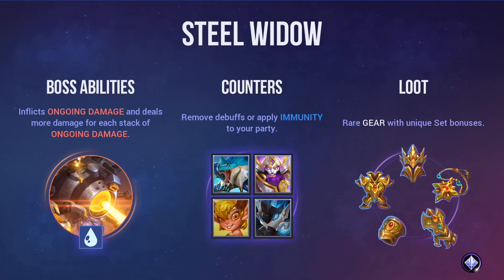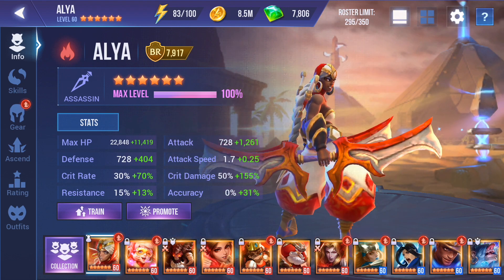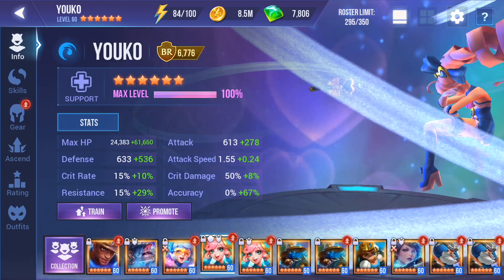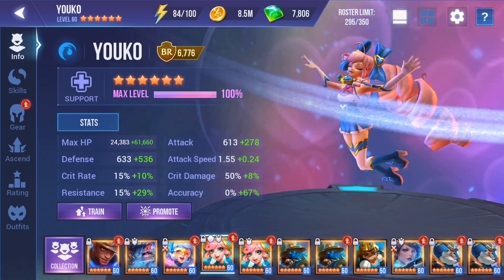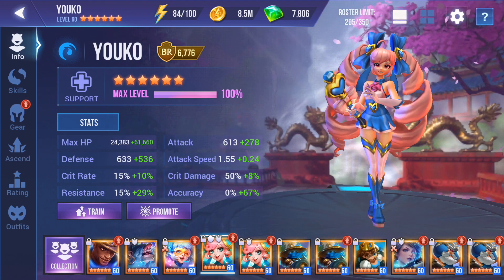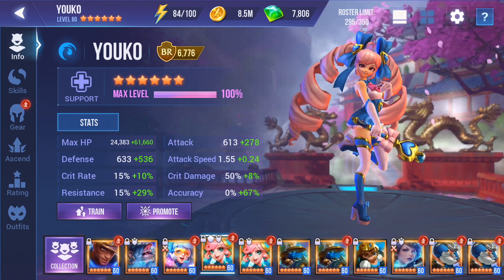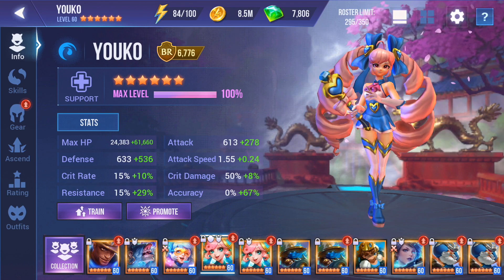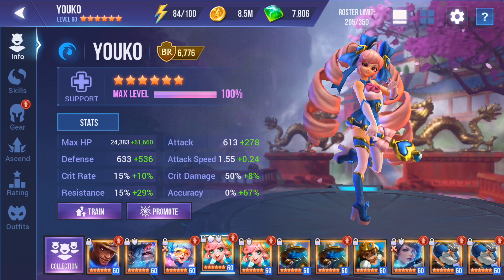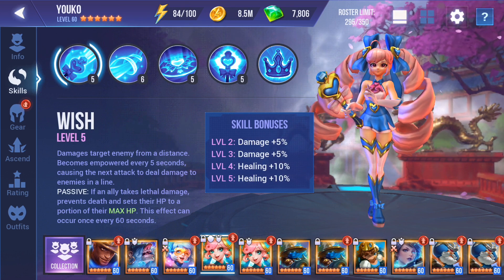Let's look at their gear setup. Every single one of these champions is skilled up — that's a minimum requirement for this team. If you want that consistent one-minute Steel Widow 12 team, everybody's got to be fully skilled up, have decent gear, and be six-star max level. For the Water Magical Girl, we're looking at high accuracy, high HP, and mediocre defense in my personal opinion. I would love to add about 500 to that defense if I could find a way. The passive is important because that's all about keeping everybody alive.